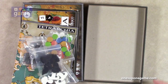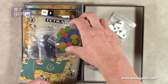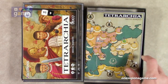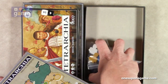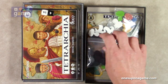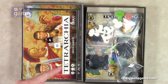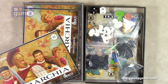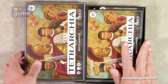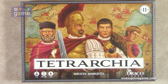So if you pick up a copy of the second edition of Tetrarchia from Draco Ideas, you're going to get all these lovely wooden bits, the mounted game board on chipboard — very nice, nicely finished. It's a very popular game from what I understand. You can get those two dice, one Arabic and one Roman numeral die. And you're going to get the Spanish and English rulebooks, 20-page rulebooks. That is everything that comes in — Tetrarchia by Miguel Marquez from Draco Ideas. Thank you so much for watching. God bless you. Bye bye.